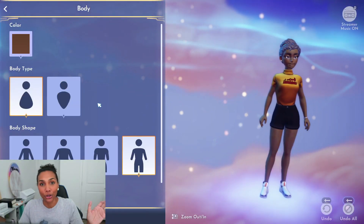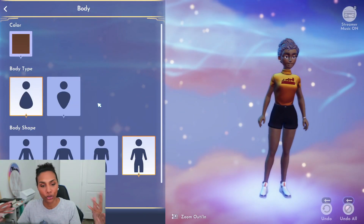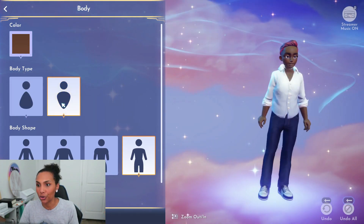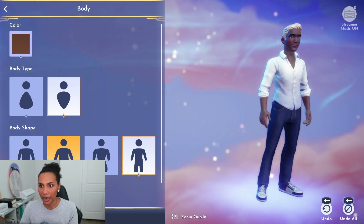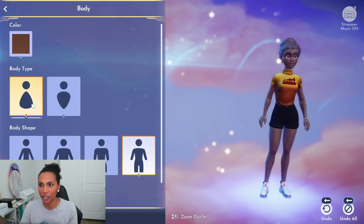The first thing that really caught my eye is that there's no gendering in this game at all, which is amazing. You literally just start out with your body type and your body shape — are you broader in the hips or the shoulders? I went with the hips, but if I chose the shoulders, this is what my character would look like. You can change the body comp from there.